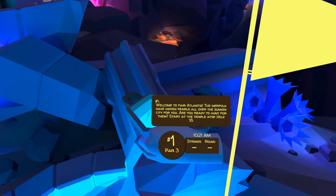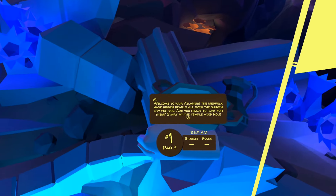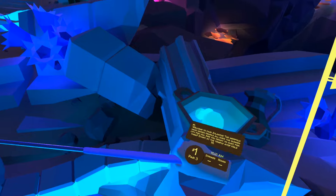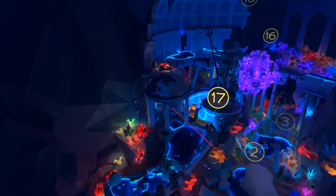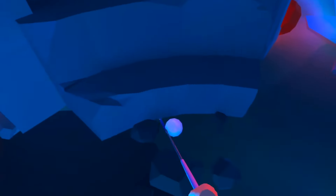Welcome to fair Atlantis. The merfolk have hidden pearls all over the sunken city for you. Are you ready to hunt for them? Start at the temple atop hole 18. So just where we see the tee box for hole 18, we have this temple, and if we teleport inside there we can see the next pearl.